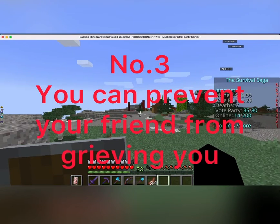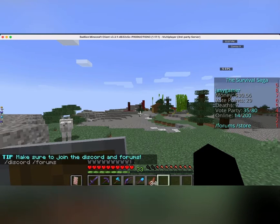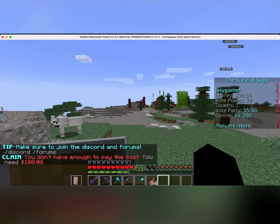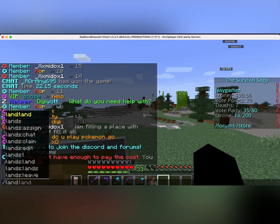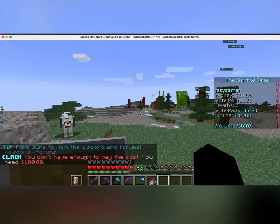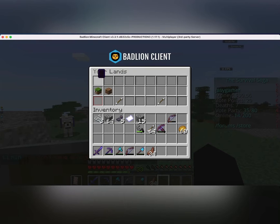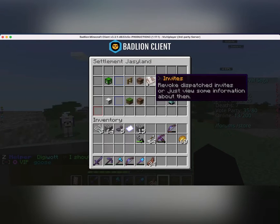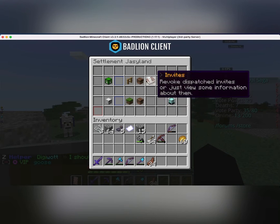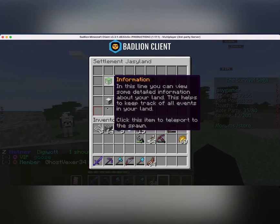Ever wanted your friends to stop trolling? Well, now you can. Just use the claim command to claim some land. As you can see, I don't have enough money yet. But anyways, you can manage the land. For example, you can make TNT blow up and not destroy anything — which doesn't make sense, but it's a video game. Video games don't make sense.